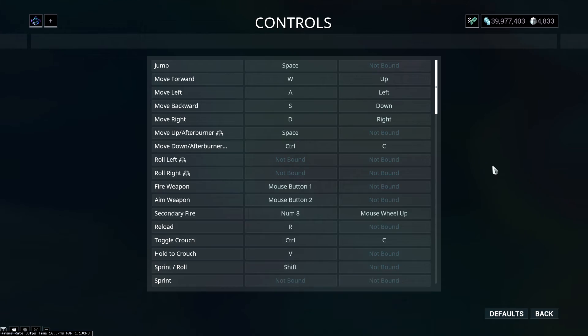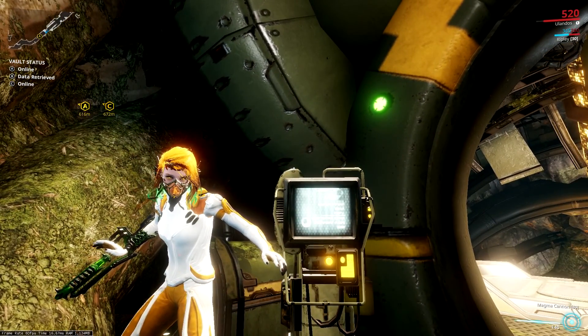Why can't you change the keybinding or even see it in the options menu? What the heck?